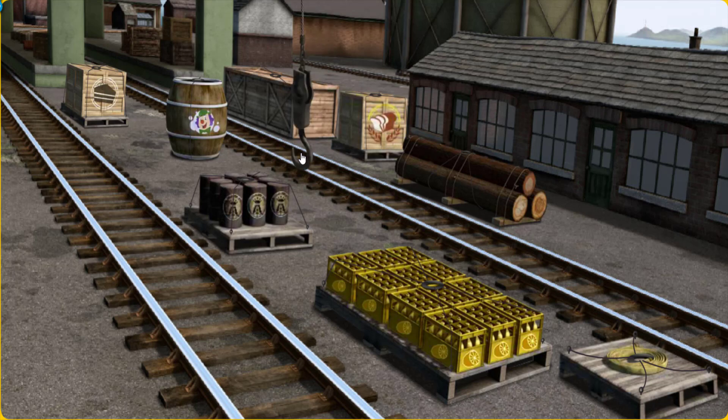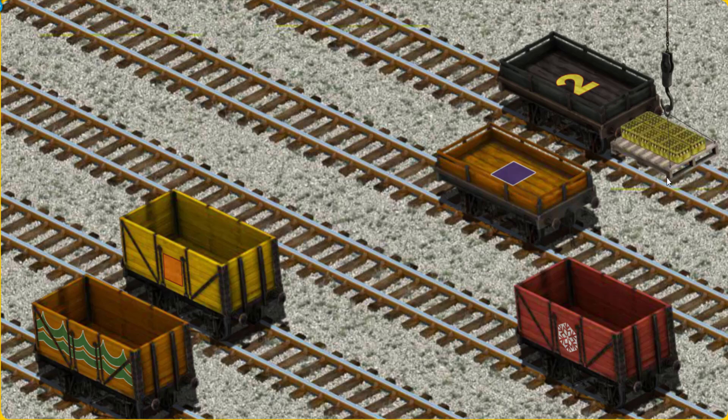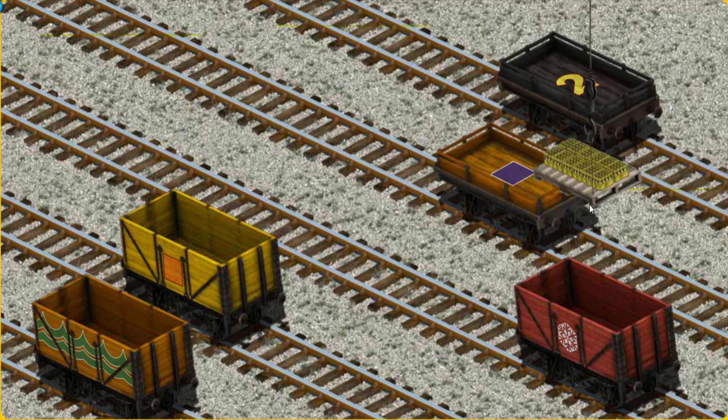Thomas must deliver the bottles of lemonade to the fair. Show Cranky where the bottles of lemonade are. There you go! Let's lift and load. Now the cargo must be loaded. Help Cranky find the orange flatbed with a purple square. There you go!